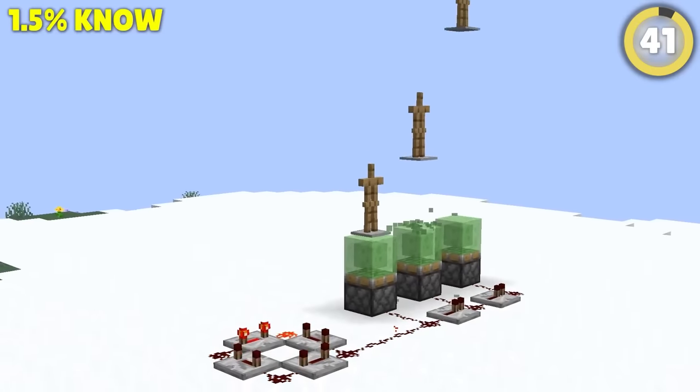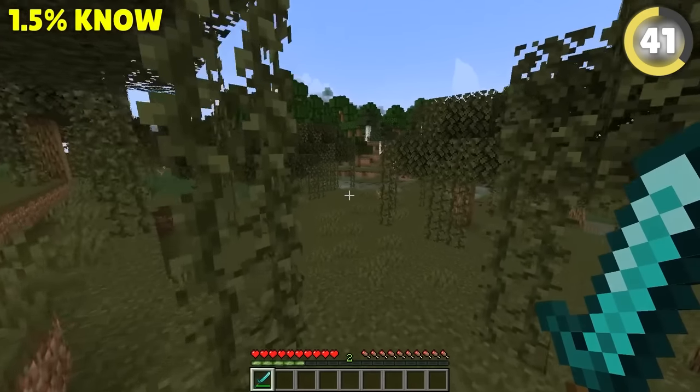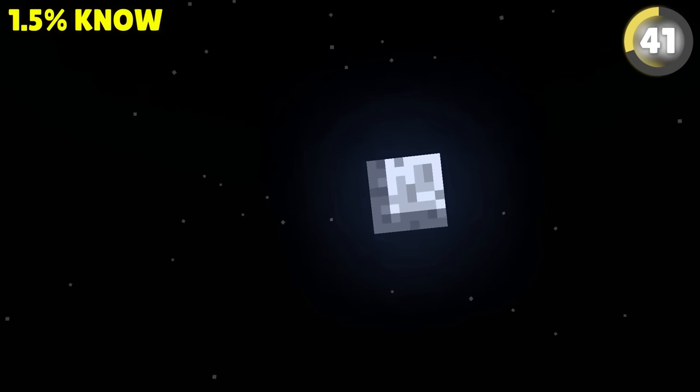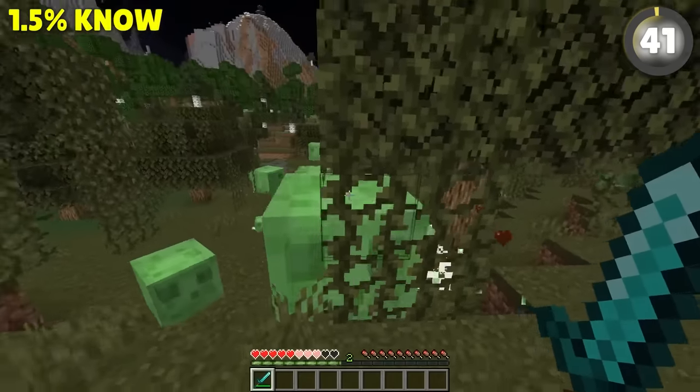For redstoners, slimes are super valuable, but they can be so hard to find. Swamps are usually the best place to look for them, but sometimes you'll find nothing. It turns out that slime spawns in swamps are actually based on the moon. So if the swamp is dry, try waiting a few nights until it's full, and the swamp will be covered in them.